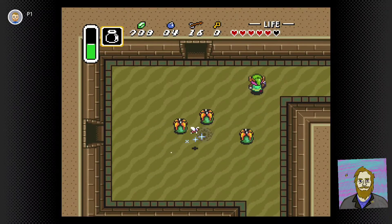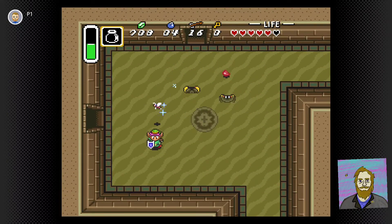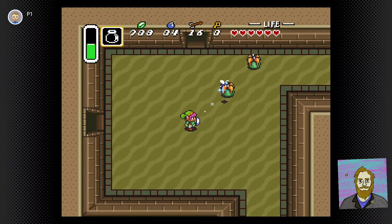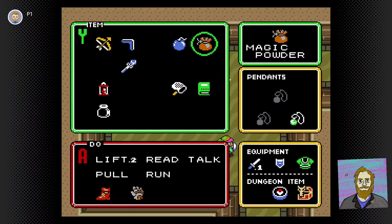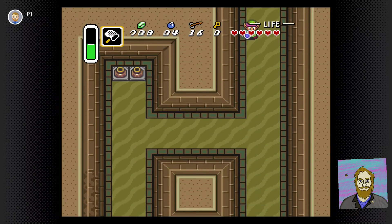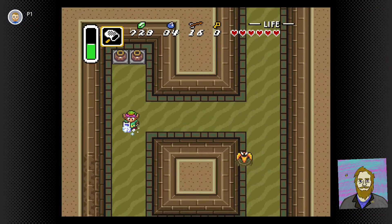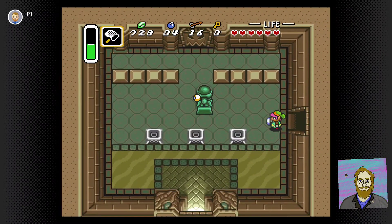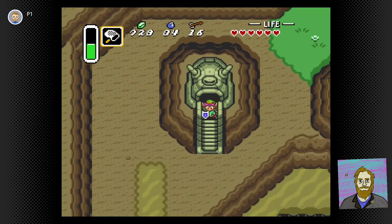The good bee! I don't think you were around when I got this, but I got the good bee from the cave where you get the ice rod. It's always good to have a little minion do some of your dirty work for you. And because this bee is good, he'll actually come back to you when he's done fighting. We're going to keep him safe — maybe I'll keep that bee in the bottle for the entire game and remember to use it as often as possible.